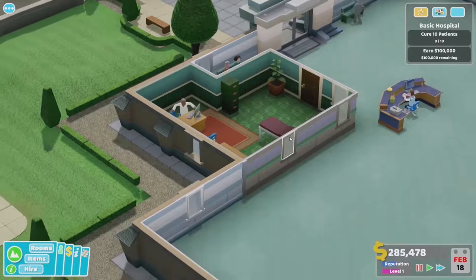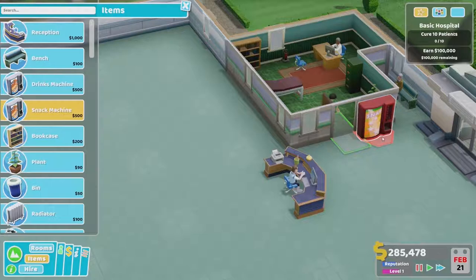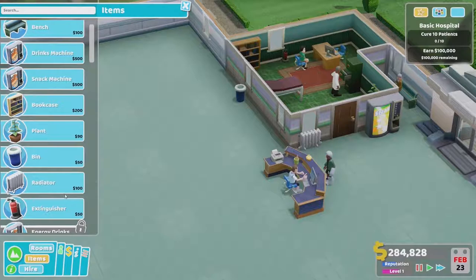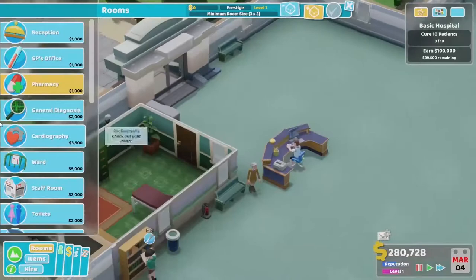By having a more impressive room, you'll be keeping the staff happier — they're working there. You can see a snack machine you can put down there. You've got to think about patient needs as well as staff needs; they can get hungry and thirsty. There's a visualisation overlay — where if you're trying to put a radiator down, it shows you where the hot spots and cold spots are, and things like hygiene.